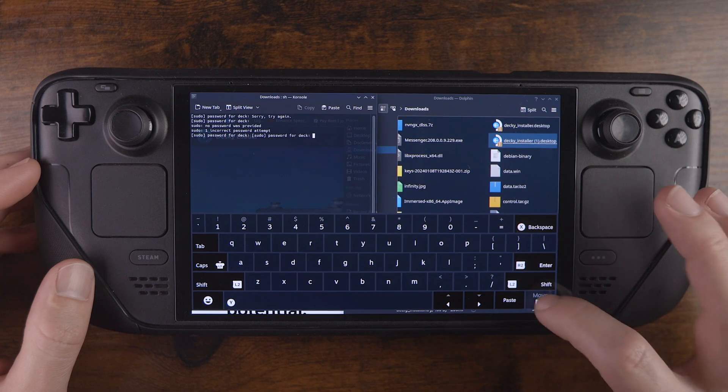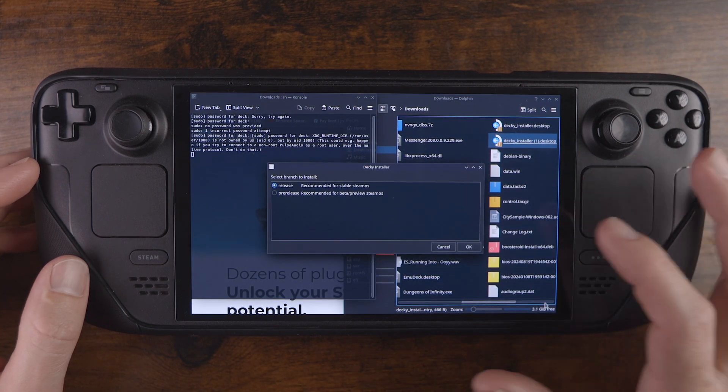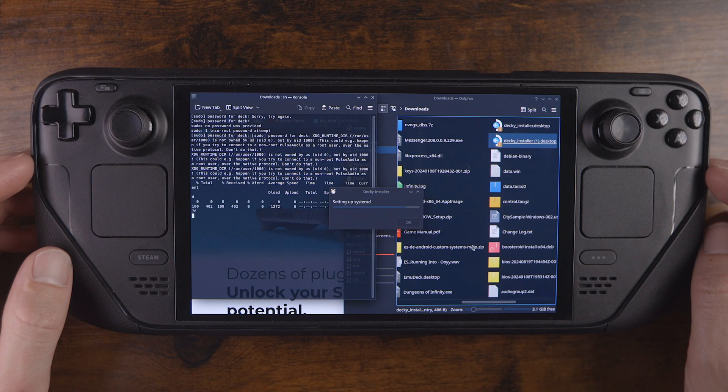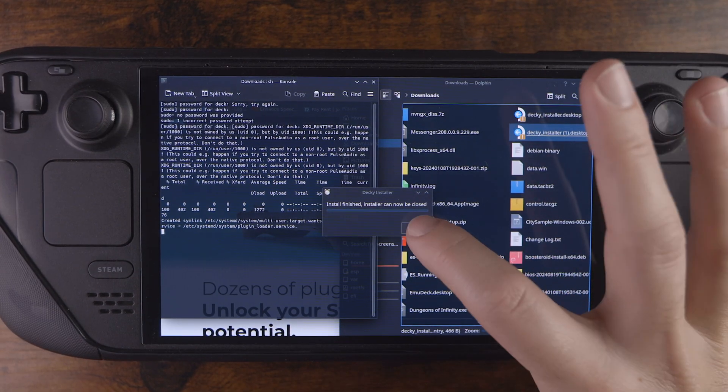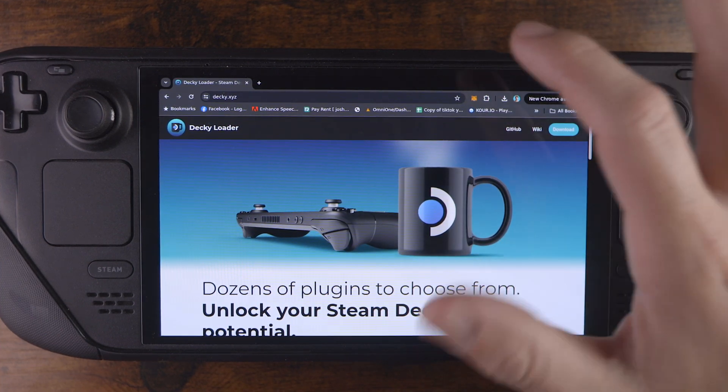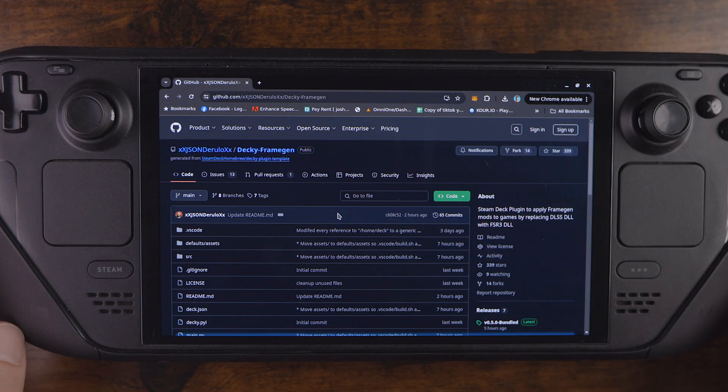You're going to have to put in your sudo admin password — this is your Linux password, your whole machine's password. If you've never made it before, just Google how to do that, make that password, put it in, go through the prompting. This takes no time at all, and voila, we now have Decky Loader on the Steam Deck.